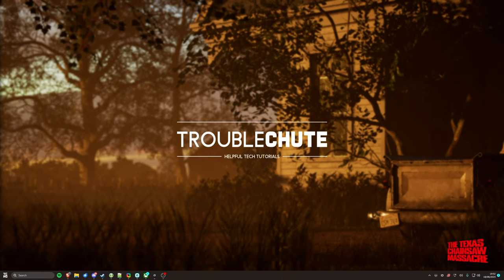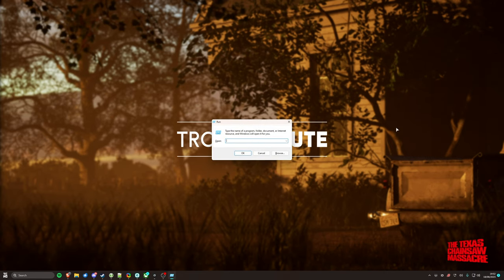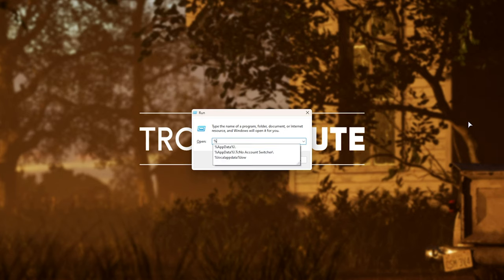Here's where things get a little bit more advanced. This game is an Unreal Engine game, meaning the configuration file allows us to change tons of settings in the engine that a lot of other game engines don't let us change. Hold Start and press R to bring up the Run dialog, and inside type in %localappdata% as such — one word — and hit Enter.